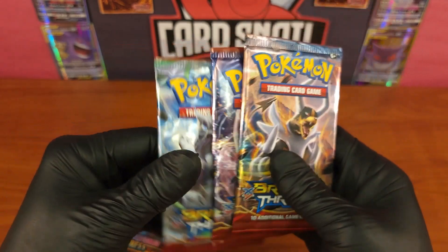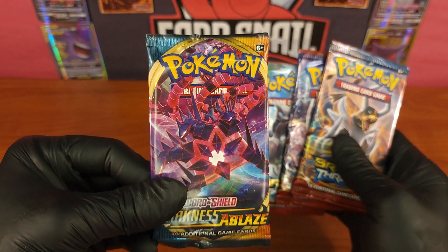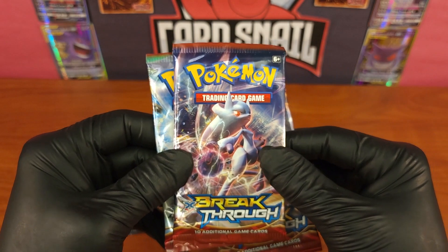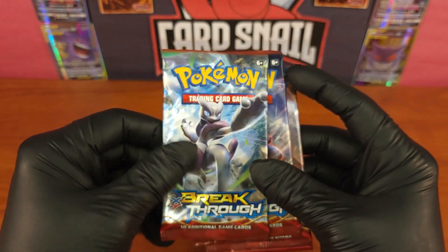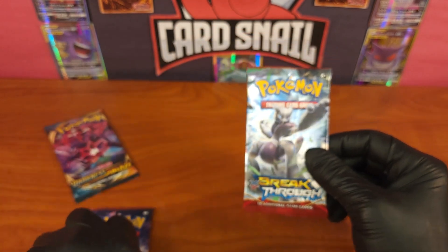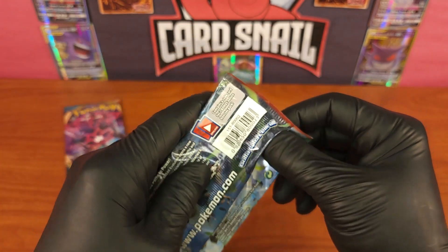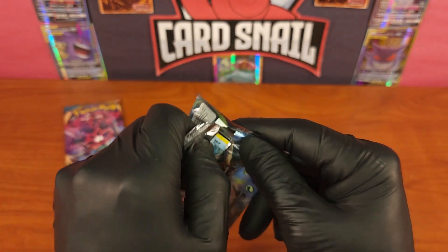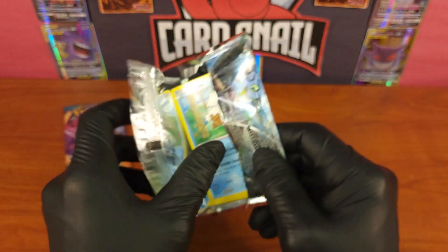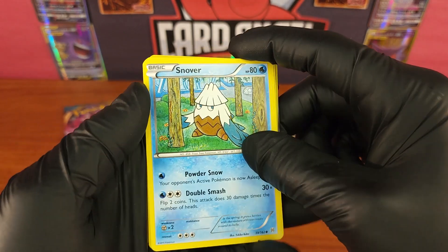Here are the three pack arts we have of the X and Y Breakthrough, and just for fun I have one more pack of Sword and Shield Darkness Ablaze, which is a much more modern set. We're going to start with the Breakthroughs — starting with the Mewtwo pack, because Mewtwo is just the man. If you're a fan of Pokémon from the beginning, Mewtwo is a breakthrough — from the first movie, he was kind of the first legendary, first secret Pokémon.